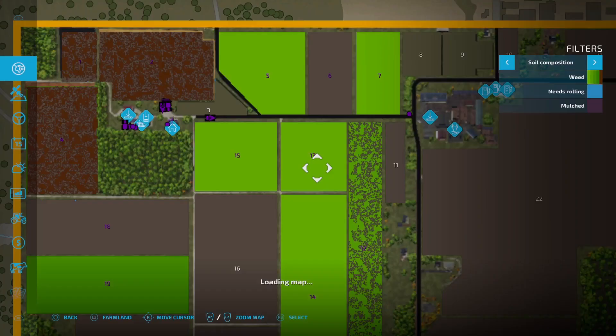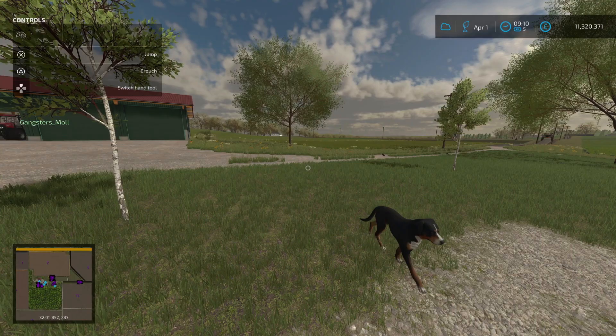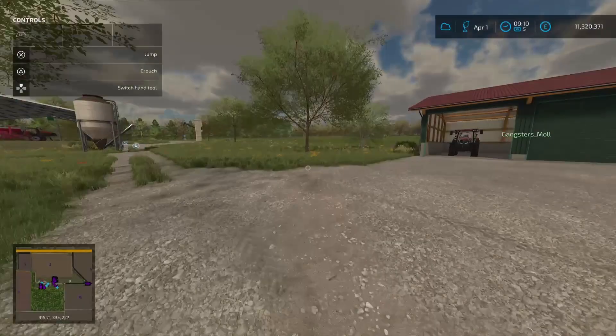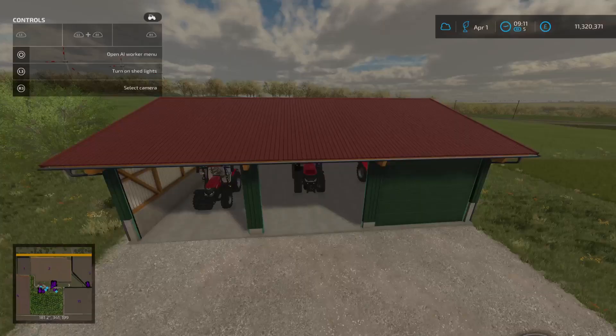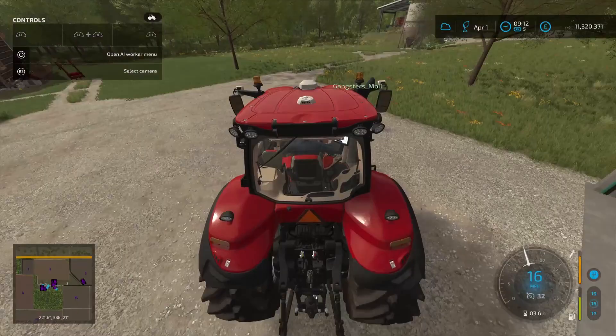I'll start plotting field 18 since that's fine. What am I going to do? I'll get fields five and seven done, then you can take over if you want, Josh. I'll start planting for now and come behind and roll.